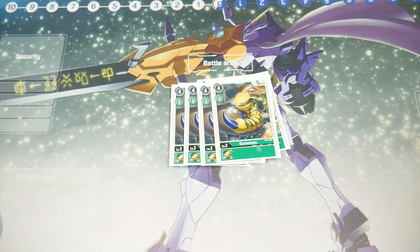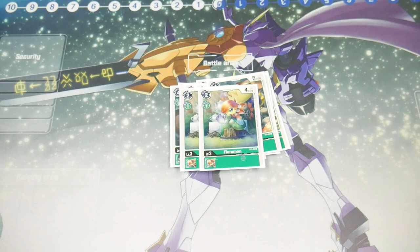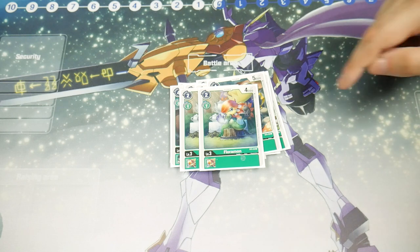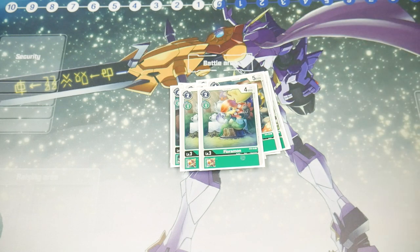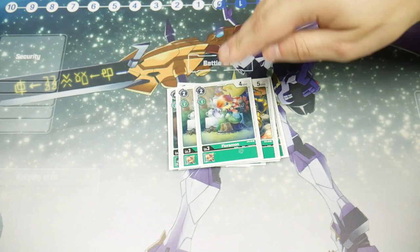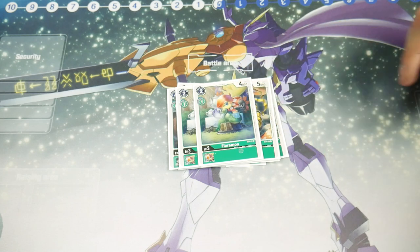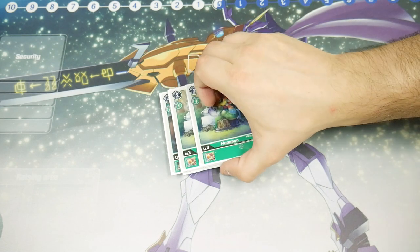Next we play four Coonmon — we play this because it costs zero to evolve and it's five thousand DP, which is kind of scary for a level three, but we're never going to hard-play it because it costs four and that's way too much. Finally, we're playing two Floramon — basically Mushroomon: two to play, one to evolve, four thousand DP. Ideally we don't evolve on this one either, but sometimes you have to. Fourteen rookies total — I think that's the perfect ratio.